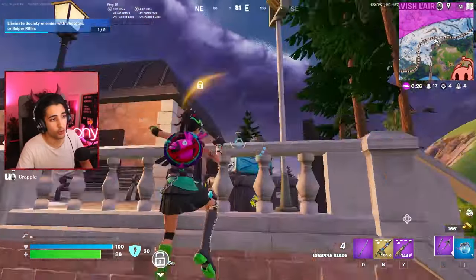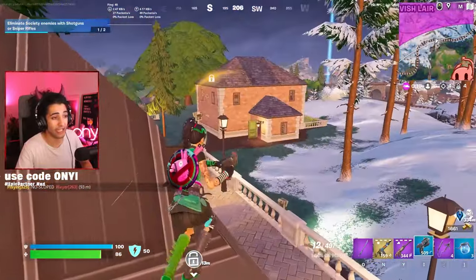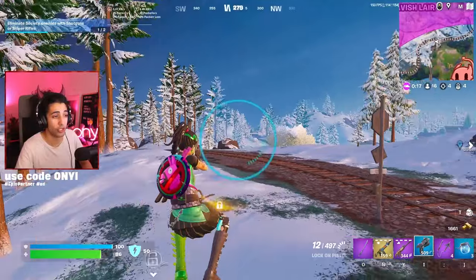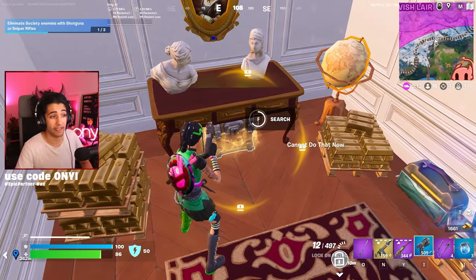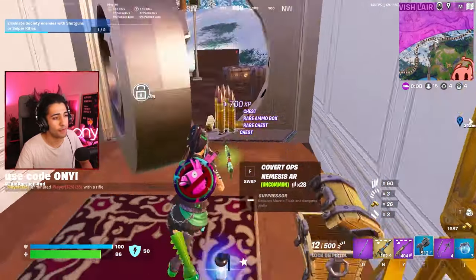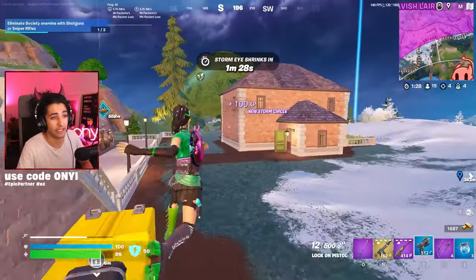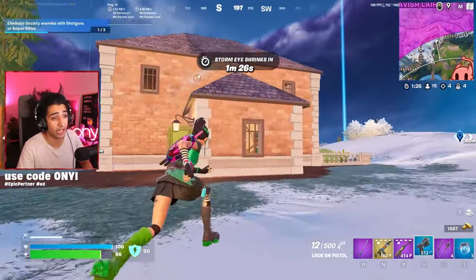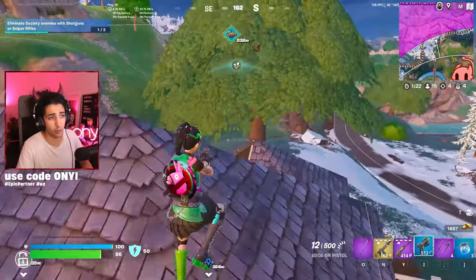When you do use this item and lock onto someone, that last shot will always be a crit hit, so it can hit a total of 100 damage. When you are in lock-on mode, it is technically the fastest firing pistol in Fortnite, but I don't believe it's the best pistol in Fortnite. If someone's running away with the grappler blade, jumped in a car, or you just want to check out a bush, I think this item is really good — but for every other circumstance, it's not really worth picking up.